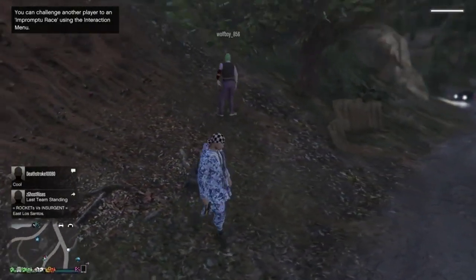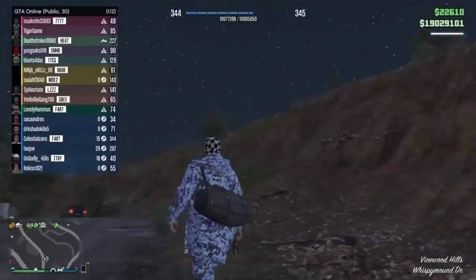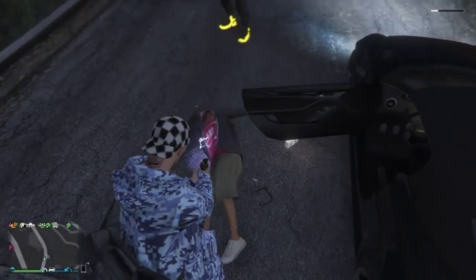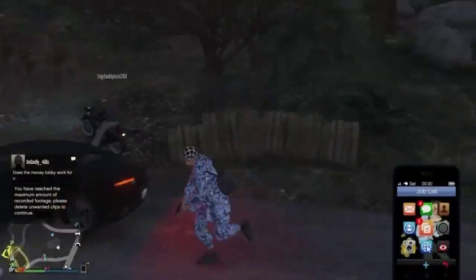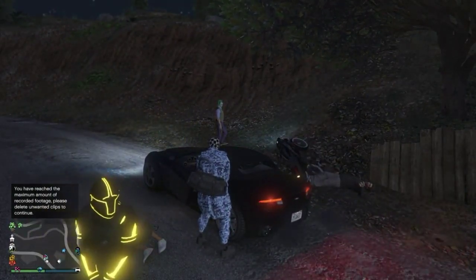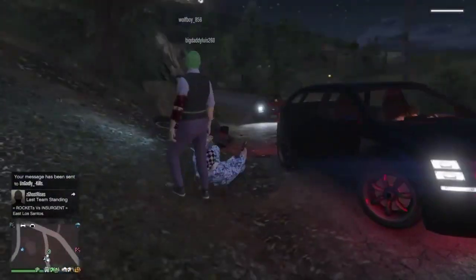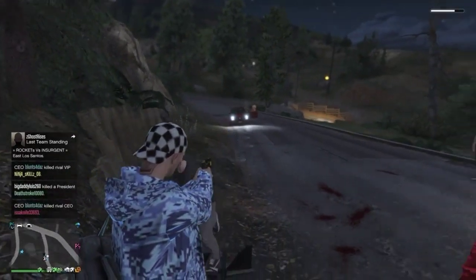Now you're in GTA 5 Online and you've made it in here with the stun gun, but you're not done yet. Before you can keep the stun gun after you die, you're going to drop it on the ground and kill yourself. Make sure your friends watch it for you, and once you pick it up again in the session after you die, you will keep it. You're going to hover over the weapon wheel, hover over where it says stun gun, drop the ammo, then proceed to kill yourself, pick up the stun gun, and keep it for the whole time you're in the lobby.